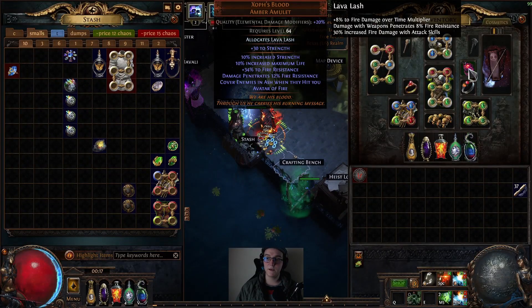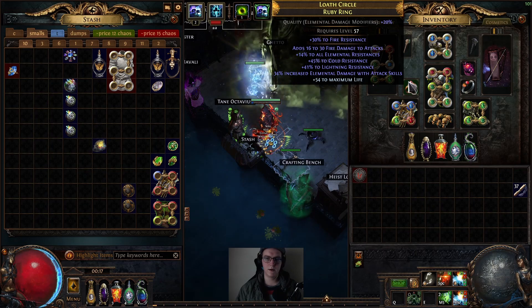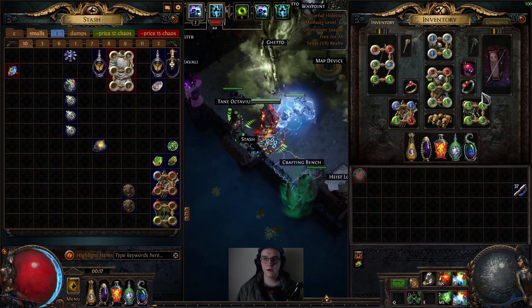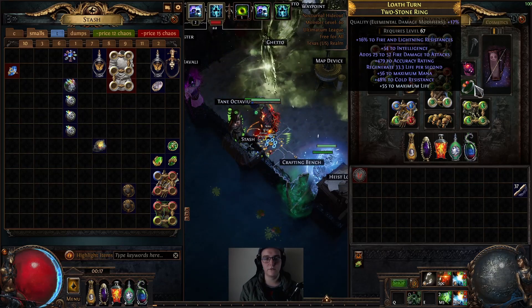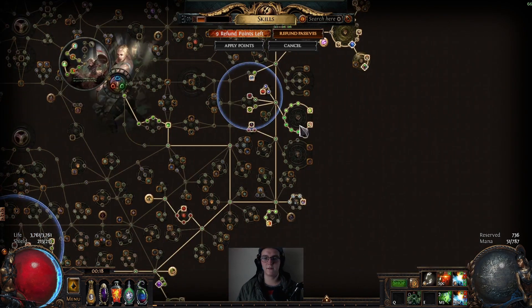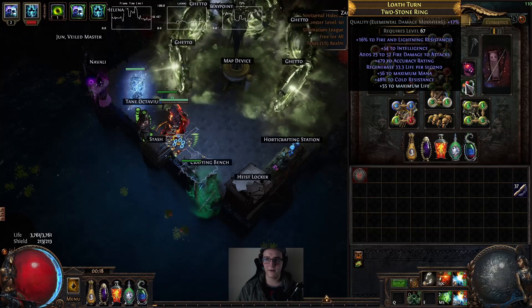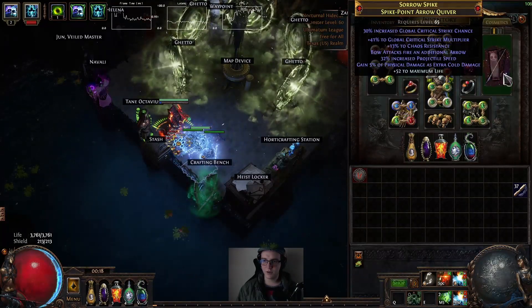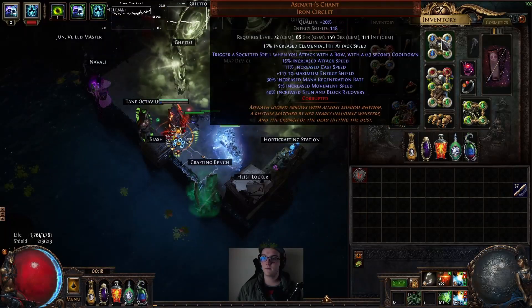Normally Elemental Hit rotates between the three elements, which is a cool interaction, but it's really hard to scale three different damage types effectively. We run Zoph's Blood, which gives us Cover Enemies in Ash and Avatar of Fire, as well as 12% fire penetration if you quality it with elemental damage modifiers. You can put an Intrinsic Catalyst on it if you're having any strength requirement issues. For rings, go for elemental damage with attacks, fire damage with attacks — fill out your resistances first, get life until you feel tanky, and fill out your accuracy.